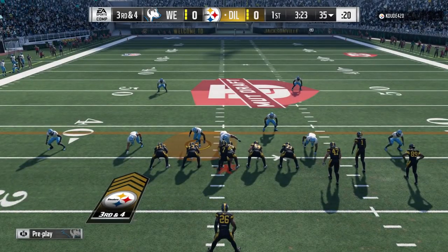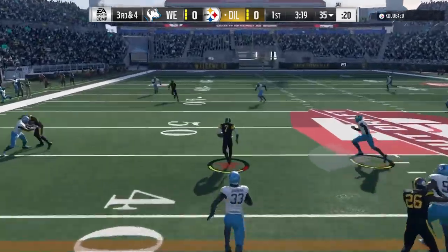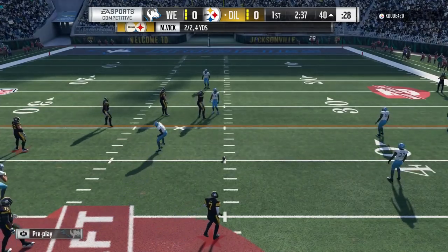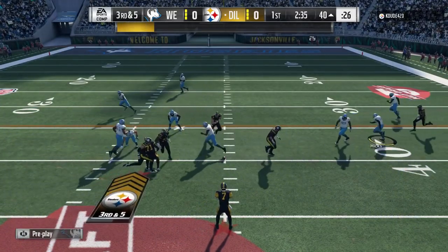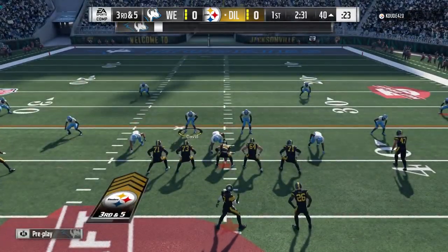So you guys know Huddle — I'm gonna go same setup here and just try and make a better user play over the middle this time. Once again he's got double drags, and he took off with Vic, so good play by him. I tried to turn it into a Tampa 2 shell out of the Crossfire, and I actually ended up messing it up.